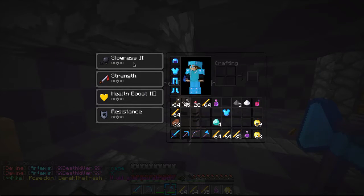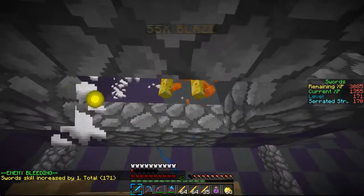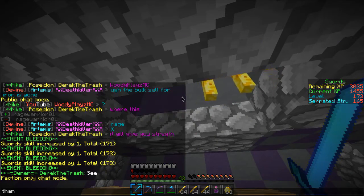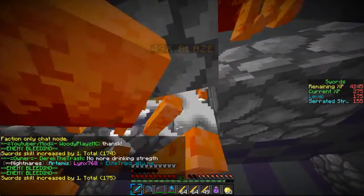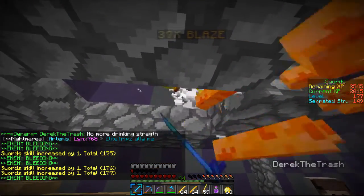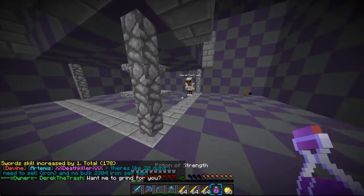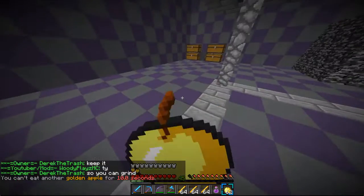He just gave me a chestplate and told me to wear it, and I got slowness. But it has Guardian and Tank. I think I will be able to one hit - no way! Thank you so much. I don't know if he's giving this to me. He's actually letting me keep it. Let's go to slash enchanter.